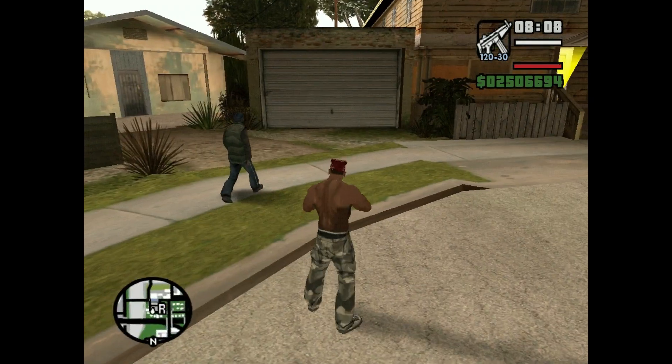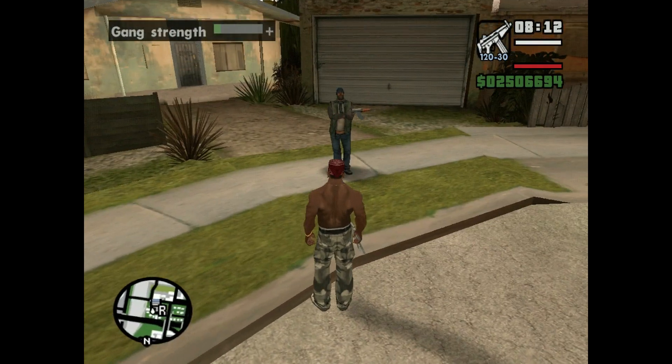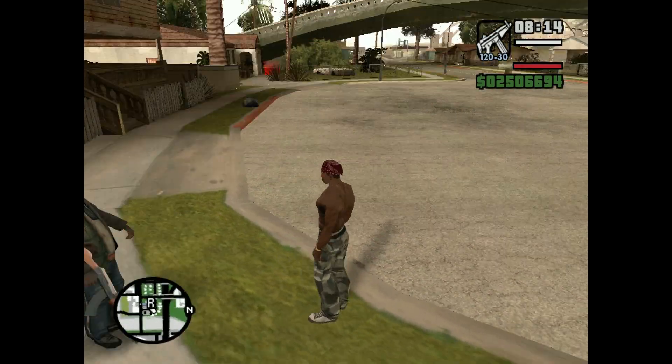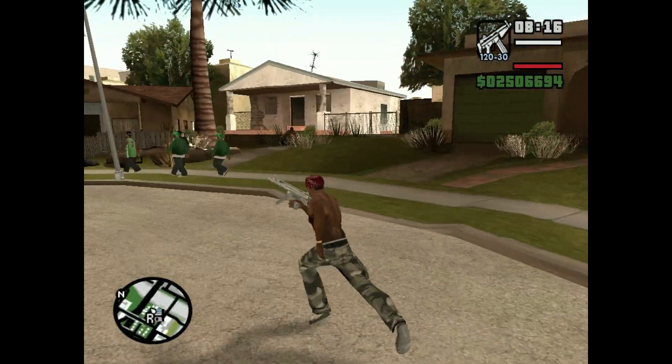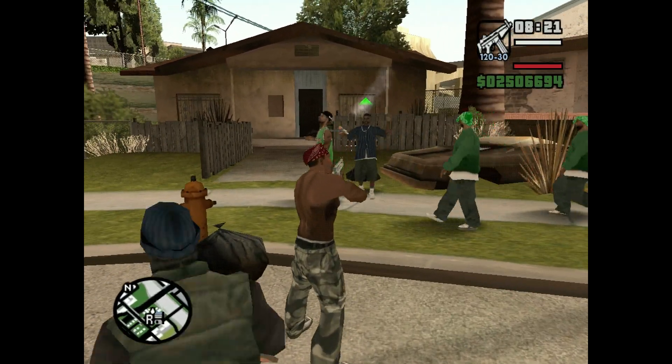Now just aim at any Families for Life homie — as you can see he has an AK-47. You can recruit anyone by using the B-M-T-P-W-H-R cheat, so I'm recruiting him now.